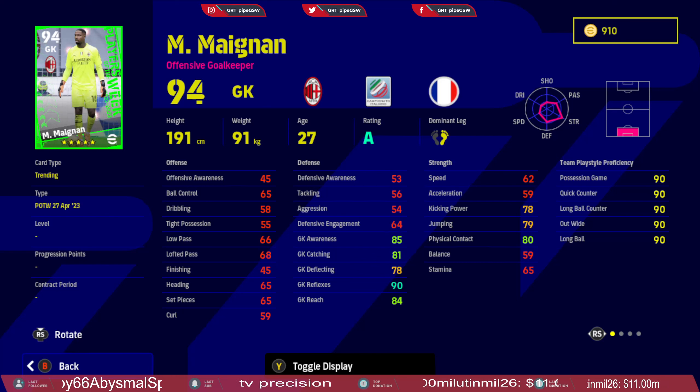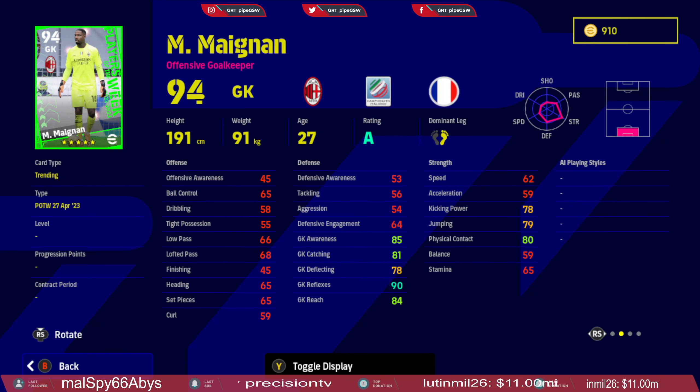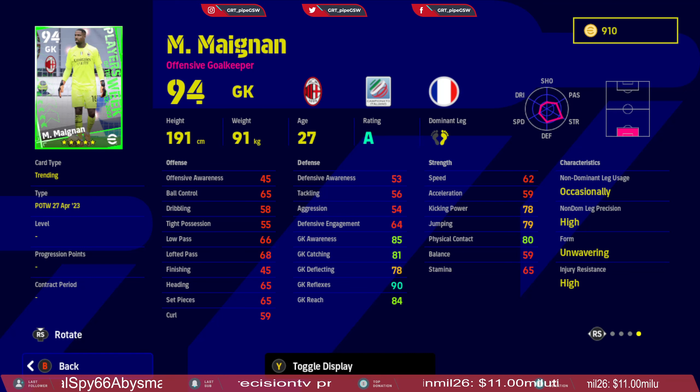Next up we have the new goalkeeping legend of Milan, Magnan. Awareness is 85, catching 81, deflection is 78 — that means more rebounds are going to go to the opponent rather than outside of the pitch. Reflex is 90 and reach 85, jumping 79, but he has great height so he is going to be able to reach those high balls.